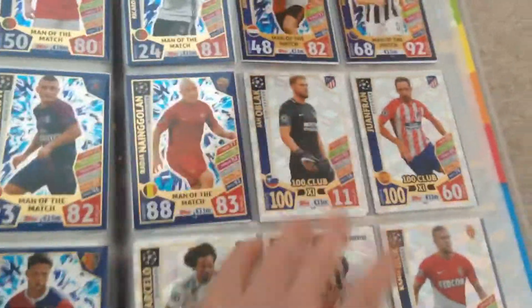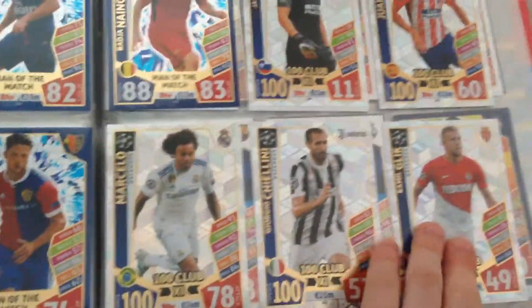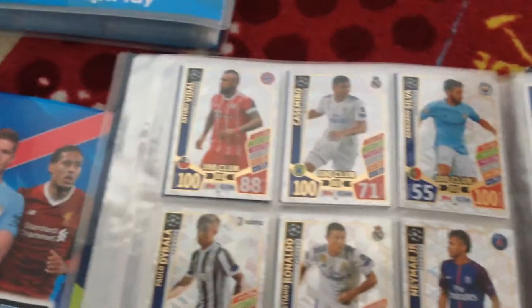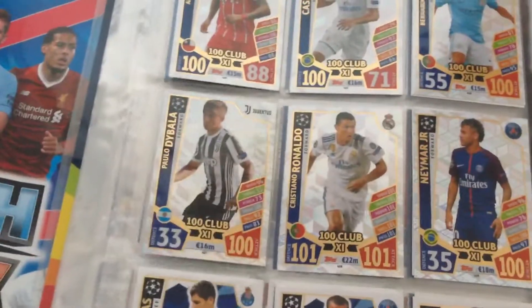I've got all the 100 Clubs, luckily. I've got O'Black, Jufran, Marcelo, Shanini, Gilk, Vidal, Casimiro, Silva, Diabla, Rattatage, Ronaldo, and Neymar.